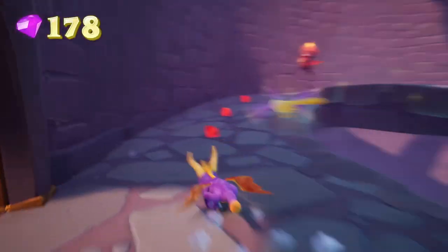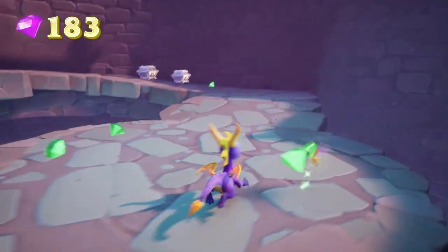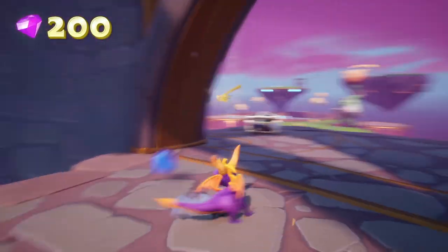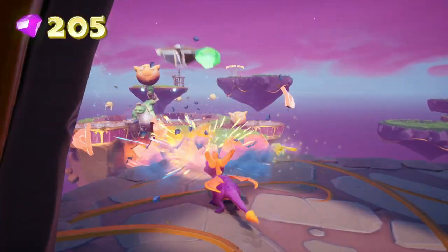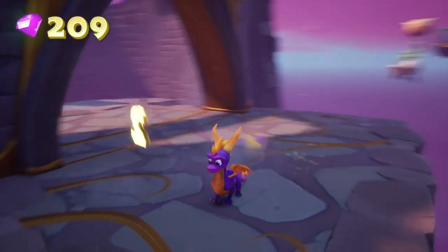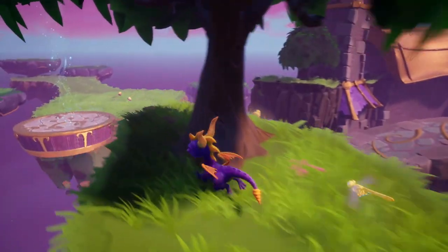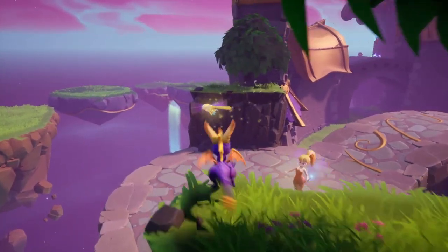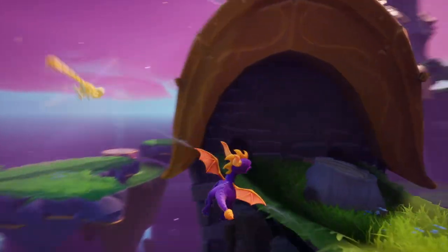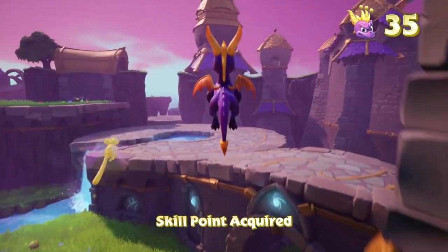One of these levels has five dragons - I think it's Dark Passage. It's crazy how many dragons are in that level. Now to get to the stump - I believe the stump is over here, then you need to glide over here and around here. You need to charge it, so be careful. And there's the skill point.